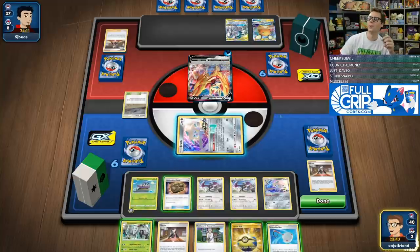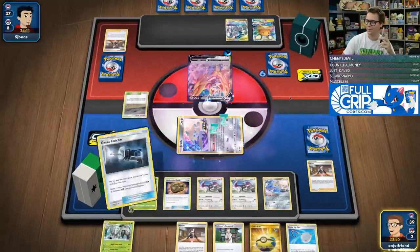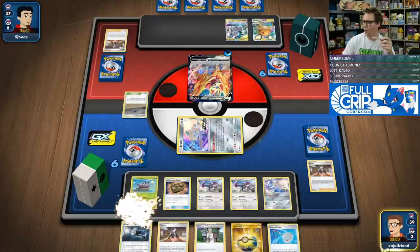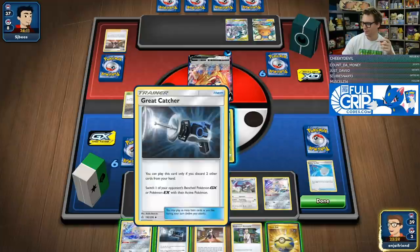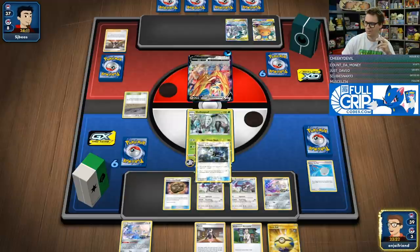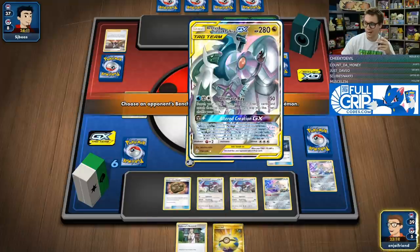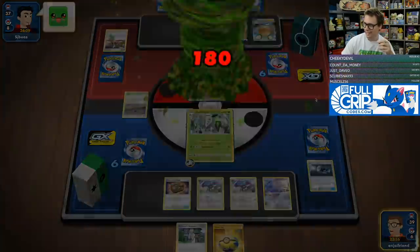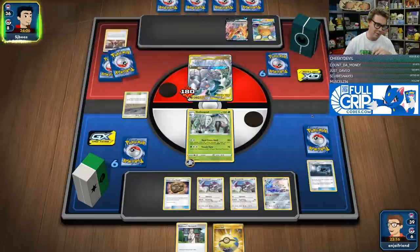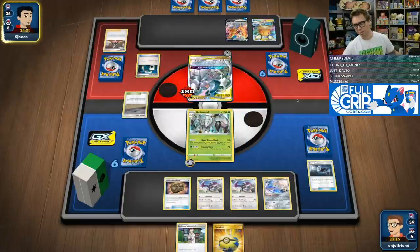Stellar Wish — that's even better. Scoop Up Net. I'm just bringing up the ADP and taking a bite out. We actually want that to stay there because it boosts our Golisopod's damage output. We don't want to take that thing out of play — it's boosting our damage output real nice right now.